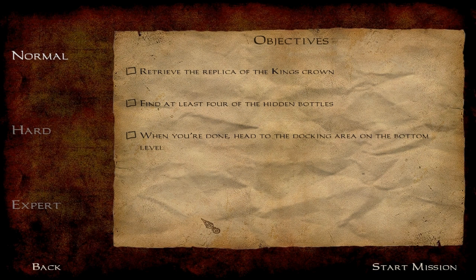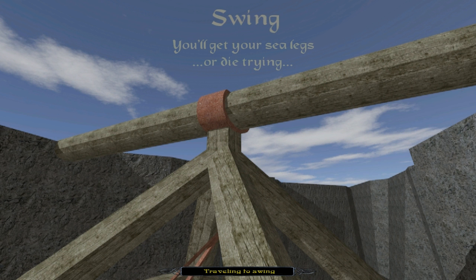So I'm a thief and I'm reduced to finding fake crowns. Okay, retrieve the replica of the king's crown, find at least four of the hidden bottles, then head to the docking area. What have we got here - six, eight... going right to expert for no reason.